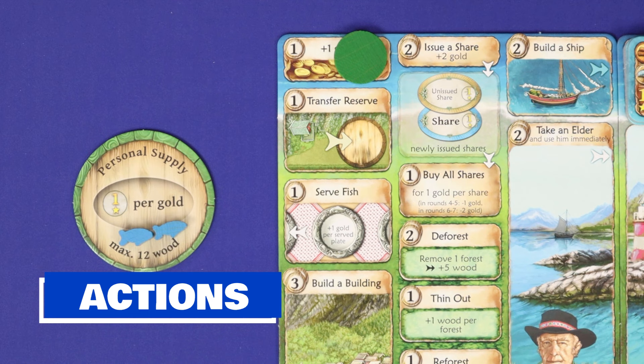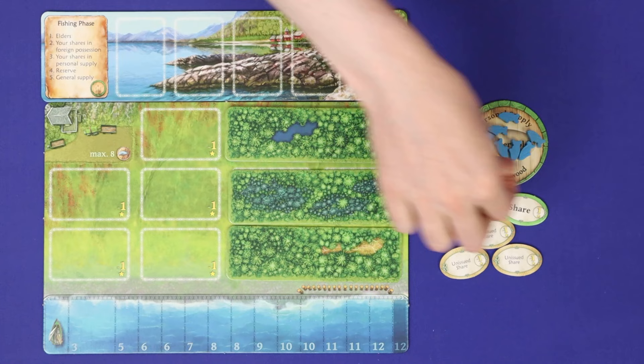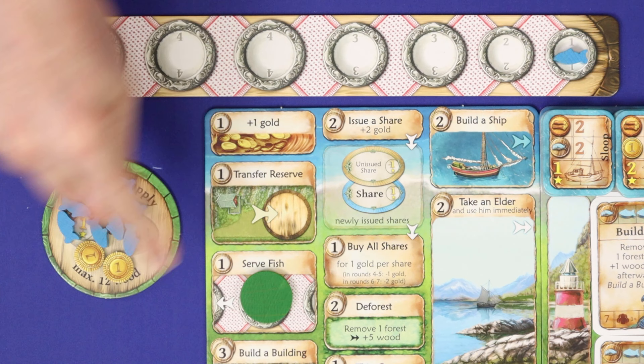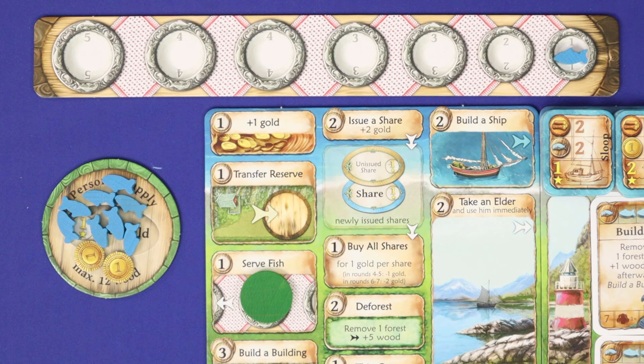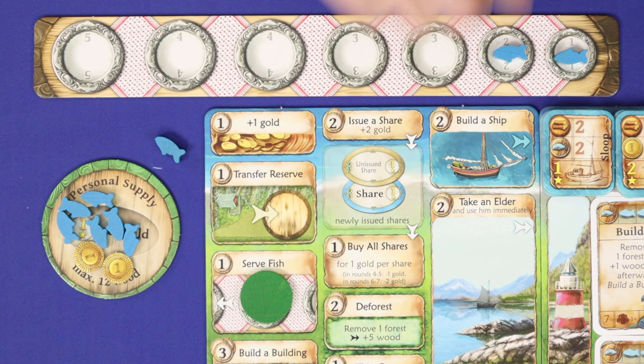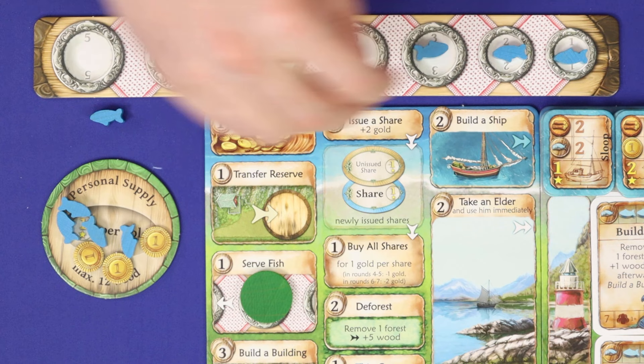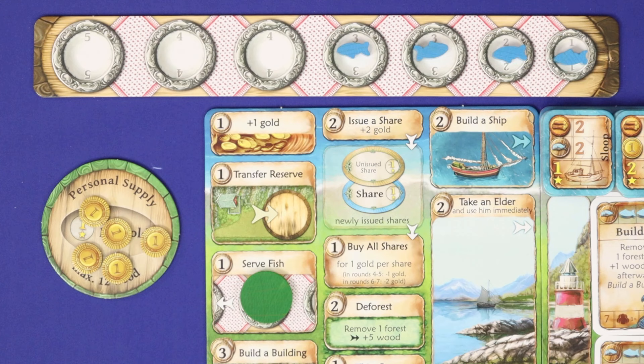At the plus one gold action, simply add one gold to your personal supply. When you transfer reserve, move all resources from your reserve to your personal supply ready for use. When you serve fish, you can spend fish from your personal supply to fill plates on the banquet table and gain gold — you must start from the lowest-numbered plate and work up. For each plate, spend fish equal to the number on the plate, place one fish on the plate, discard the rest, and gain one gold.